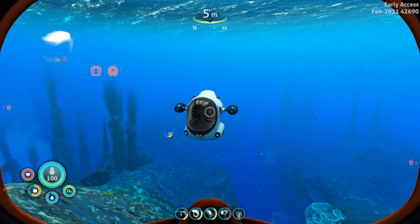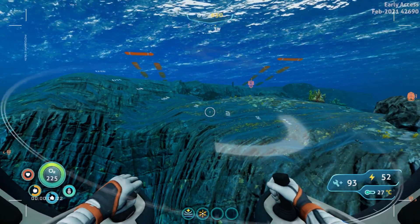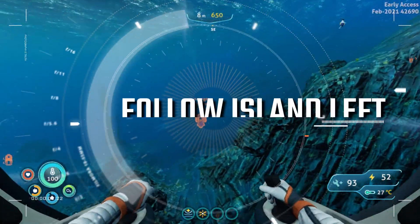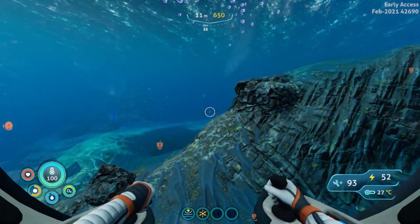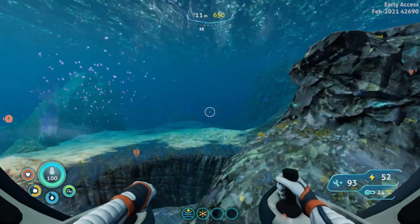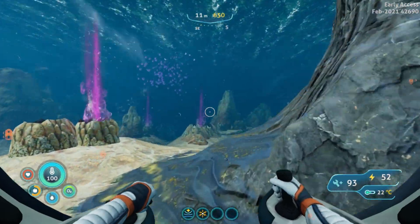We'll go ahead and get into the sea truck. From here, we're gonna turn left and follow along the side of the mountain and the island here. We're gonna go all the way until we encounter the crashed ship at the rear.